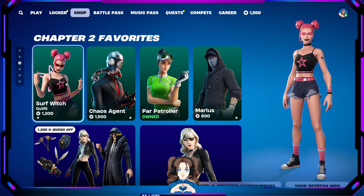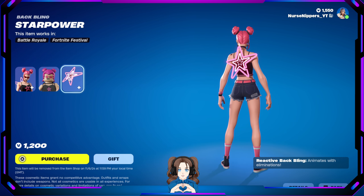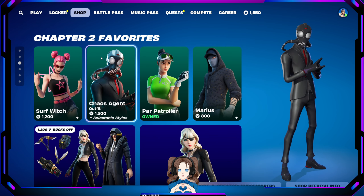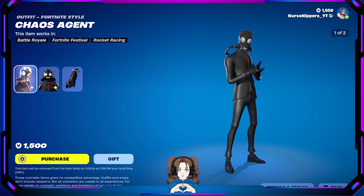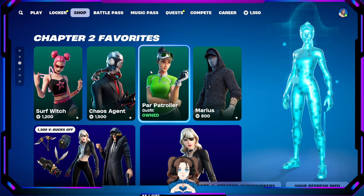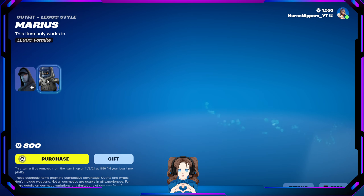Chapter 2 Favorites — we've got Surf Witch. Selectable styles: Default or Surf Demon. The Lego version, and the Star Power back bling — it's reactive. We have Chaos Agent, which is like the boyfriend of the newest skin you get when you buy the battle pass. Look at his goopy version. There's his Lego and the Use Chamber back bling. We also have Power Patroller, her Lego version. Marius — also comes in Slate — and his Lego.